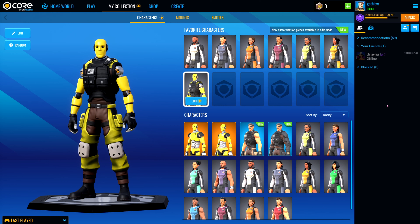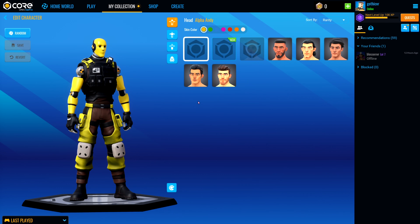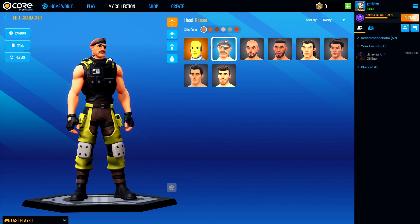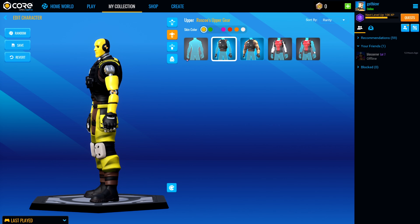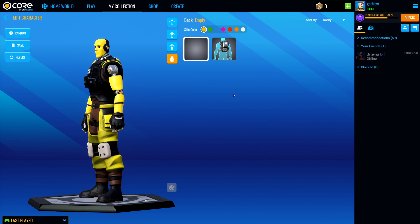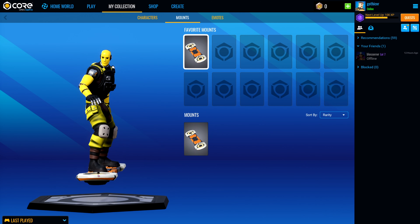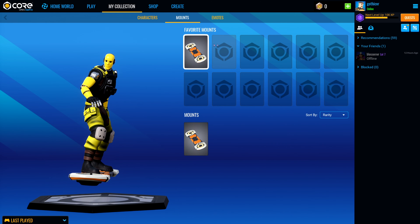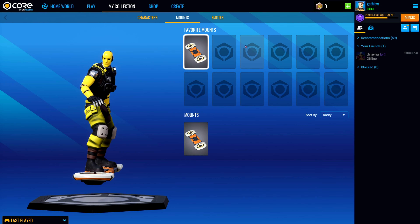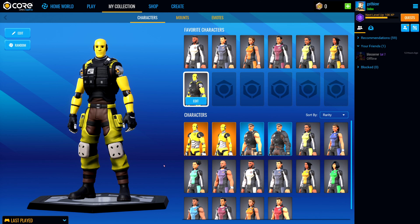Apart from the beautiful graphics and all the different things you can do in the game modes, you can also customize your character. There are presets, but you can also go ahead and edit them — give them a different head, change the skin color. You can unlock different shirts, pants, shorts, or even backpacks. They also have emotes, which very much looks like Fortnite, but it's a very user-friendly UI in my opinion.